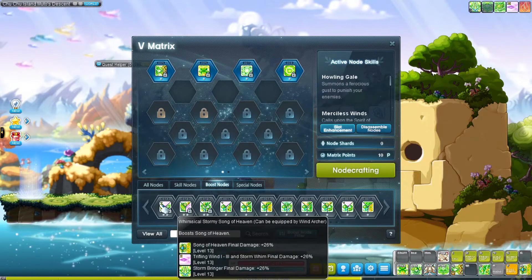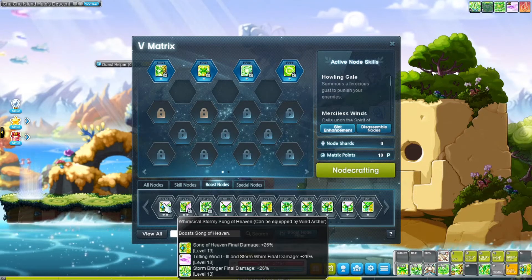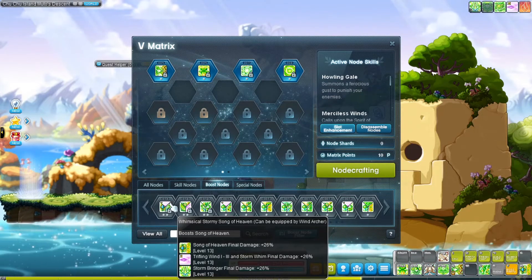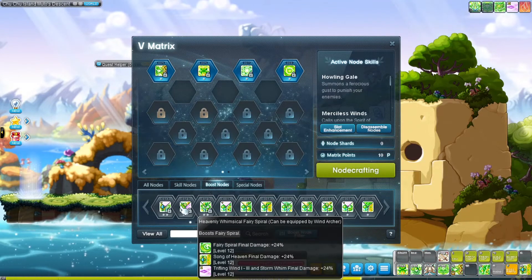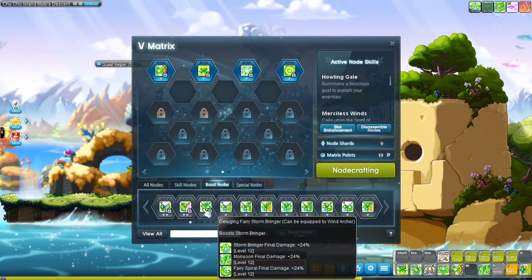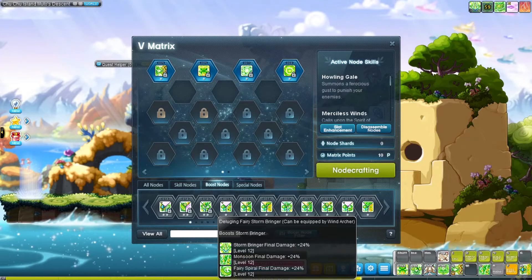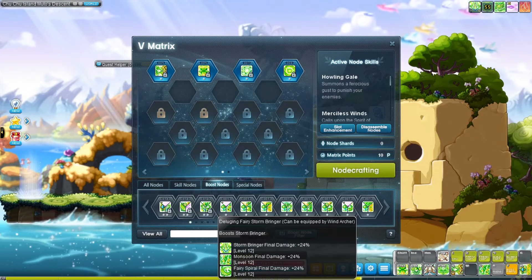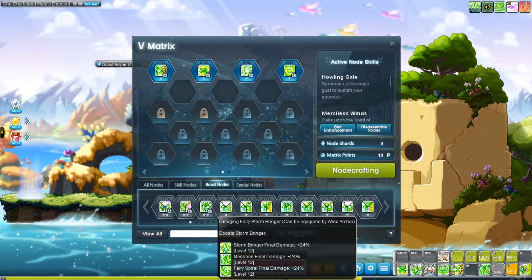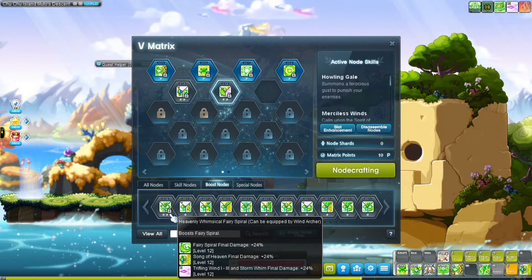Let me recap. I have three boost nodes — that's all Wind Archers need: three trinodes. The first one has Song of Heaven, Trifling Wind, and Storm Bringer. The second has Fairy Spiral, Song of Heaven, and Trifling Wind — so Song of Heaven and Trifling Wind are now double-boosted. The third has Storm Bringer and Fairy Spiral fully boosted, and then the awkward third slot gets Monsoon. You can also use Pinpoint Pierce instead of Monsoon — choose whichever you prefer.